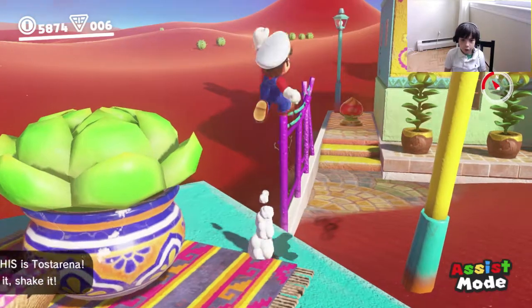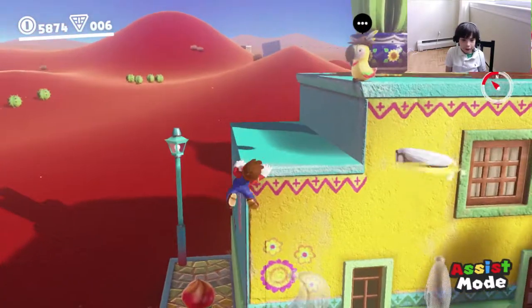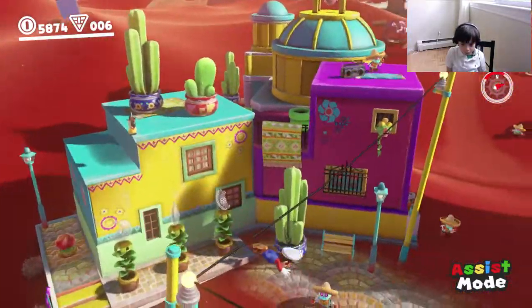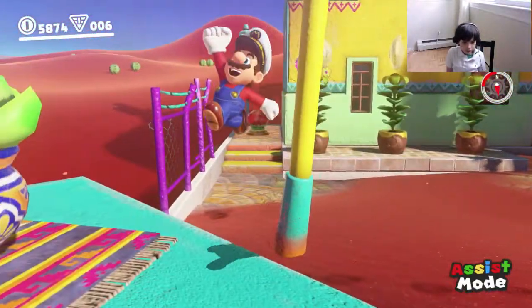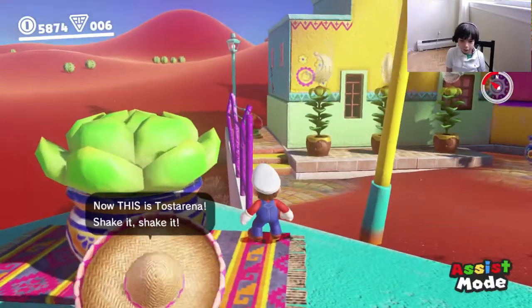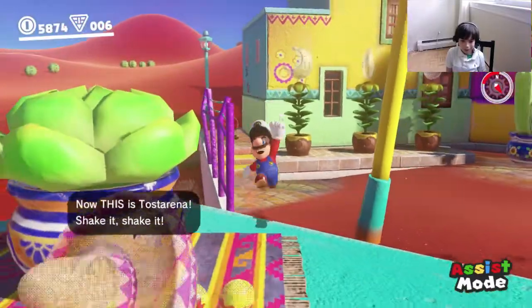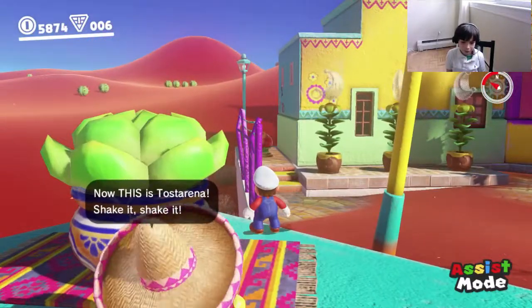Hey guys, what is going on? This is Rick. Today I'll be showing you how to do a glitch. Some of you may not know this glitch, but you have to clip into the fence by doing a ground pound or back flip. Let's try back flipping first.